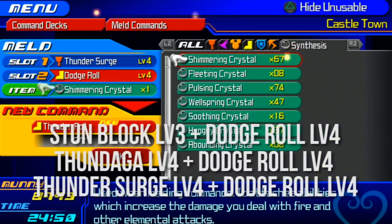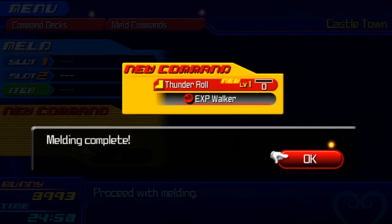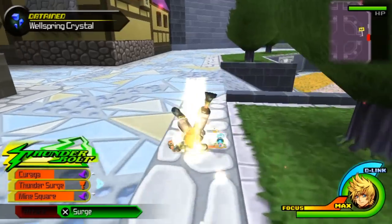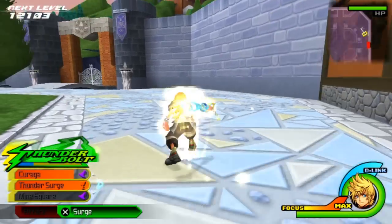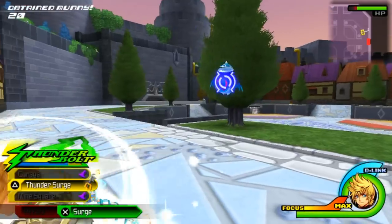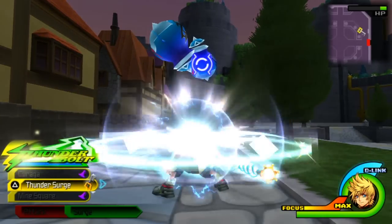Essentially, Thunder Roll is that whenever you use Dodge Roll you'll be coated in electricity. This is quite useful — it does quite a lot of base damage, which is really nice especially if your commands are on cooldown while you're trying to grind XP or something, or even using this in the Mirage Arena just to dodge out of the way of an attack. If you make contact with an enemy it is going to inflict some damage.